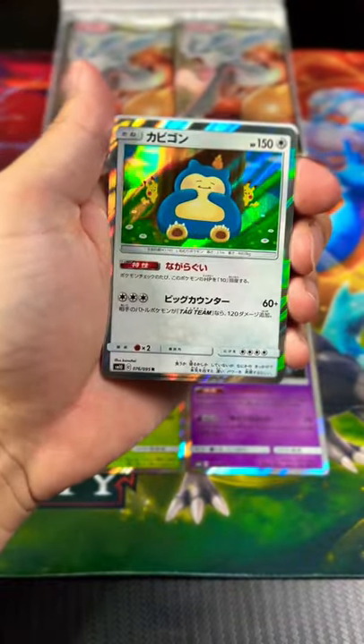Oh my goodness guys, look — there's a Snorlax with a bunch of Pikachus around the tree. That is awesome!